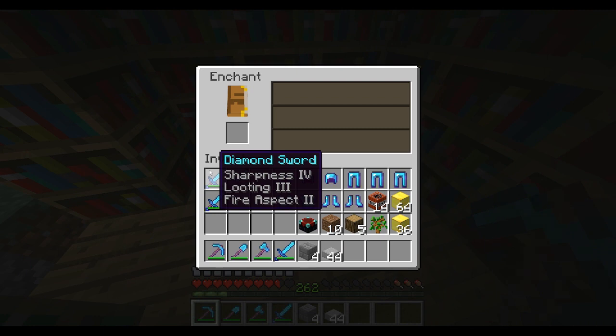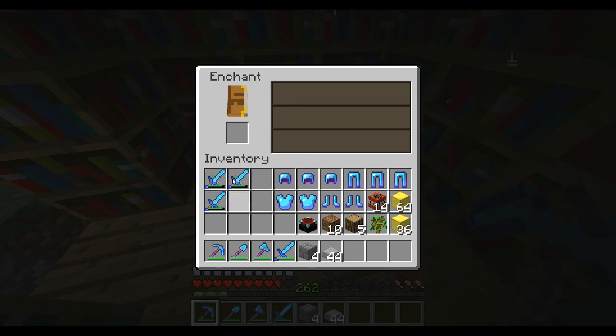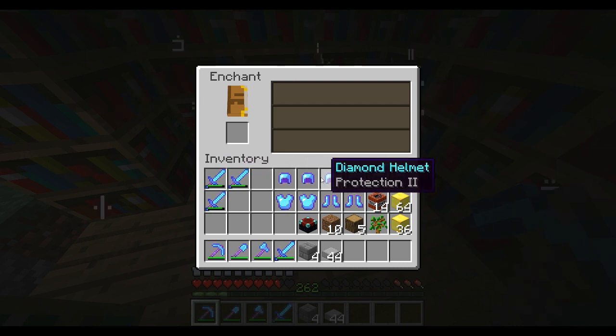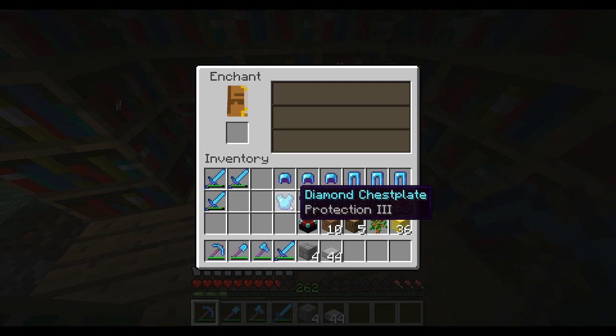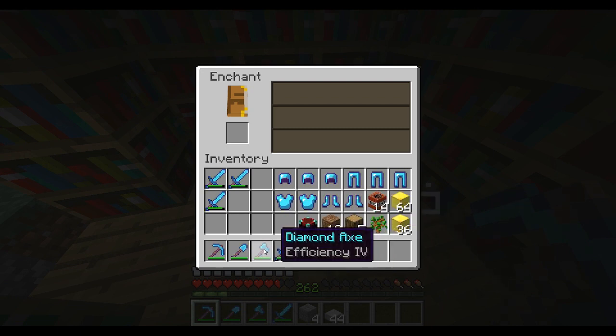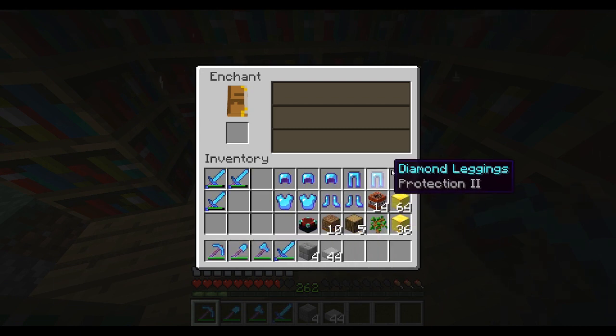You can get different types of enchantments — this one has Looting, this one has Knockback and Smite 5 which must be pretty strong, and Fire Protection. You can also get Projectile Protection for archers, and Blast Protection against TNT. You can get a lot of different enchants, so try it out and look at the markings.